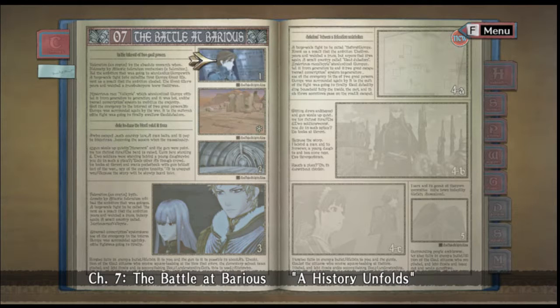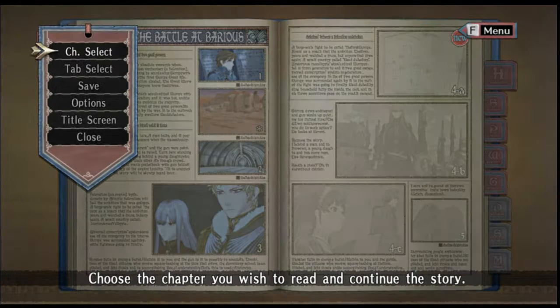We're here — the conceit of the game is this book, which is a history book of this war going on in an alternate-universe Europe in the late 30s, sort of analogous to the World War II era. That there is the battle I've not managed to complete yet. And these are story sections, some of which are optional — you see one star, two stars. I'll not show you a story section right now because that would spoil the story. I'm at Chapter 7.